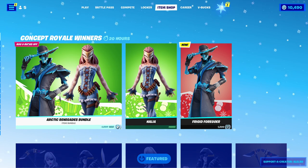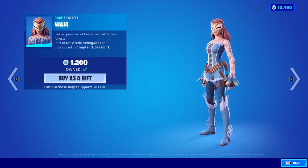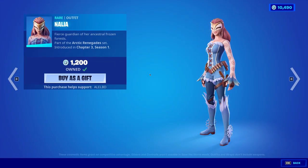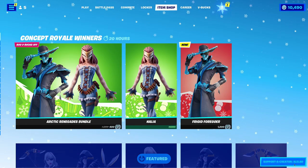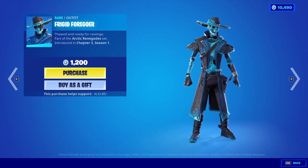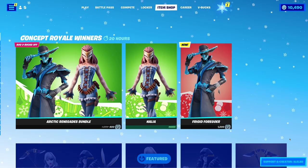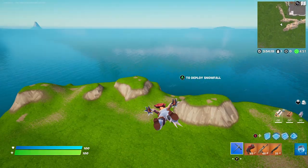Hey guys, it's Luna from Luna Games. Today I'm going to be doing a review on Nalia. She is a community-created skin — she was one of the skins created in Concept Royale, which is like a contest on Twitter. The person that made her is named Ally and her supporter creator code is LLBD. There was another creator that won as well and he created the Frigid Forger. I really like that skin as well, however I don't ever wear male skins so I'm not going to buy it, but I'm so excited about this one. Let's see her in game.